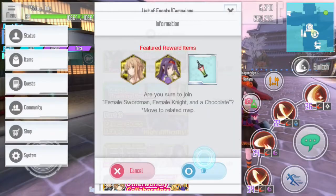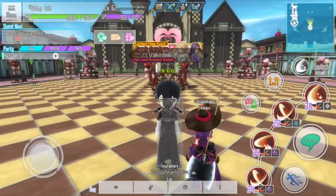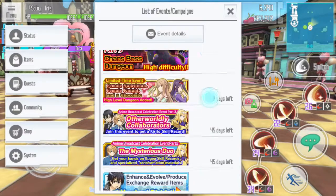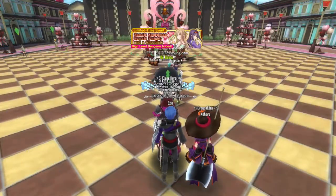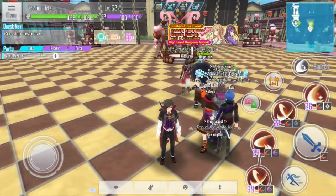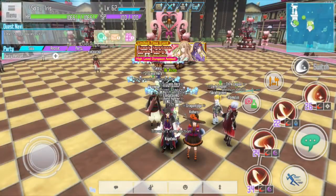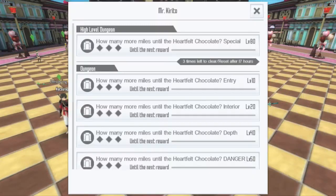The first thing you need to do is join the event, then talk to the chubby Kirito. If you haven't done the story, do it so you can get your free gems. I haven't done it yet, so just give me a second. Okay, I have finished the story, so now let's continue.